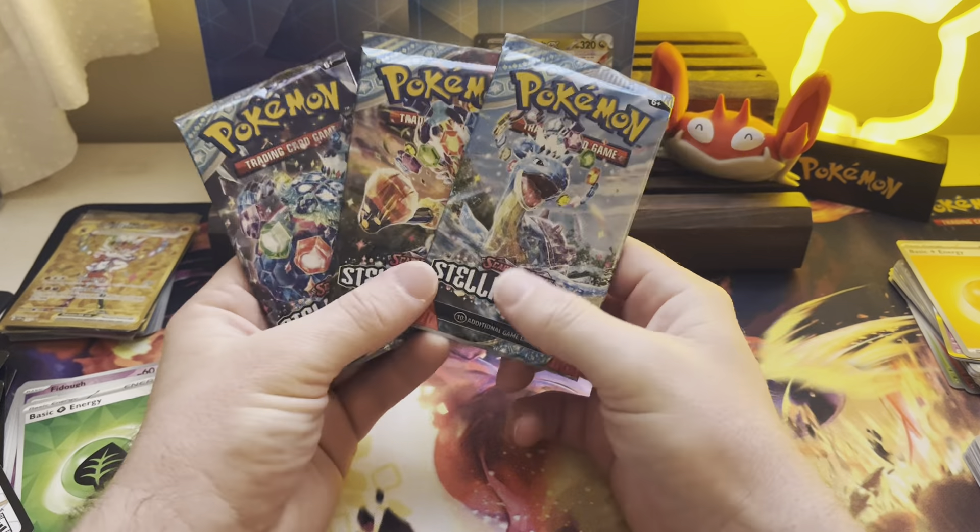The final three packs — the Stellar Crown packs matching the three promos. I think this is sick. Like, this is just cool-looking. So we're going to start with the Cinderaci pack because that's the one I picked up first. Terapagos will be last, because it's their box, you know?